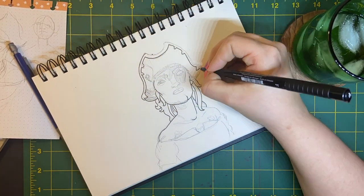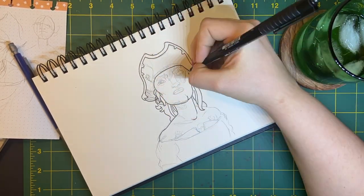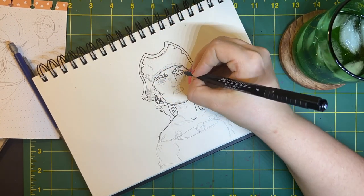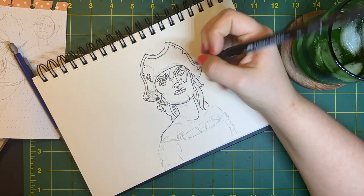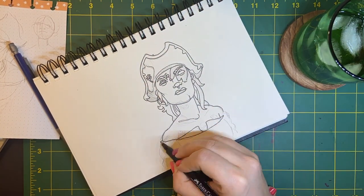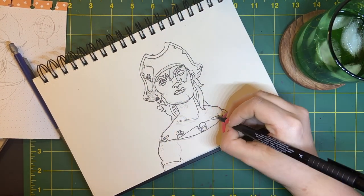I always hate inking and outlining but I had a little bit more fun with this artwork by letting myself go in with the fine point pen and adding back in some of those cross hatching marks that I love to draw with pencil, so I hope you guys like how it turns out.